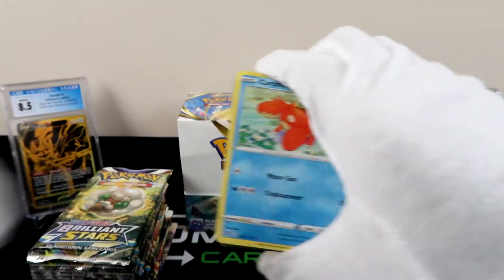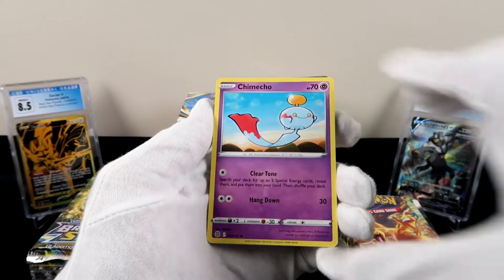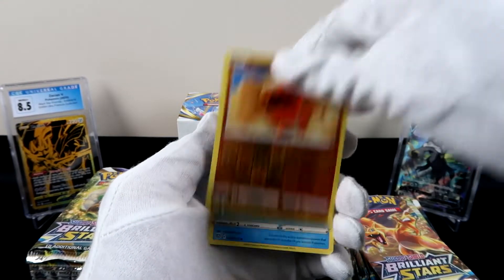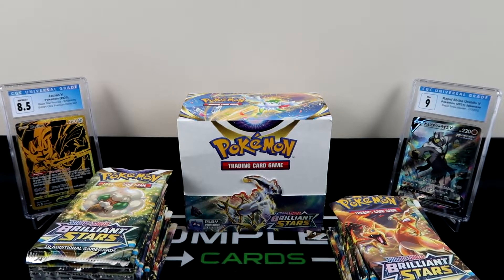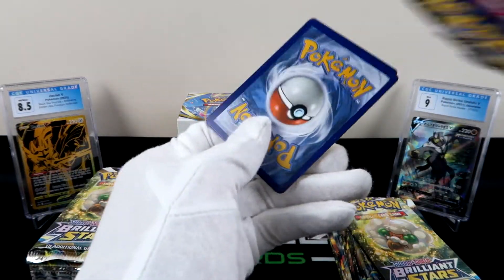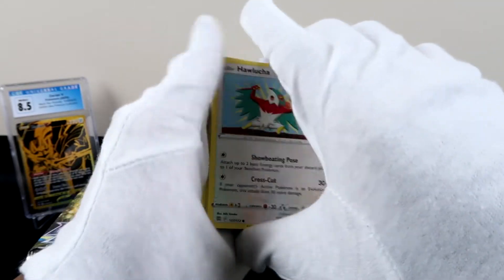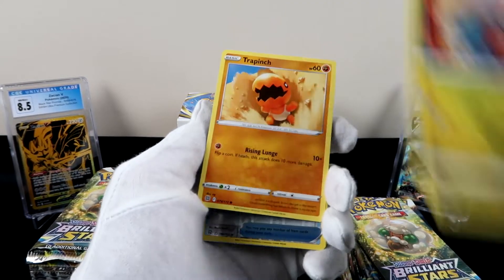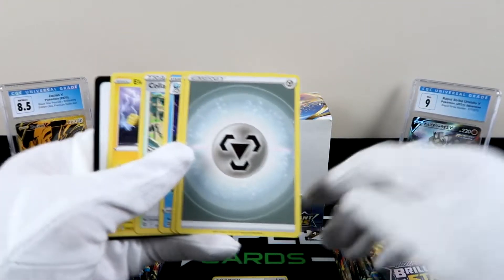Alright, for these I think we'll just go ahead and power through. We've got Corphish, Chimchar — this is probably about to be our player of the day — Trapinch, and Manaphy with the rare right there. Psychic energy flows out. We've got Halucha, Jigglypuff, Gible, and then we have a reverse which is a Pot Helmet, which is what we wanted. Oh wait — we got something in the back there.